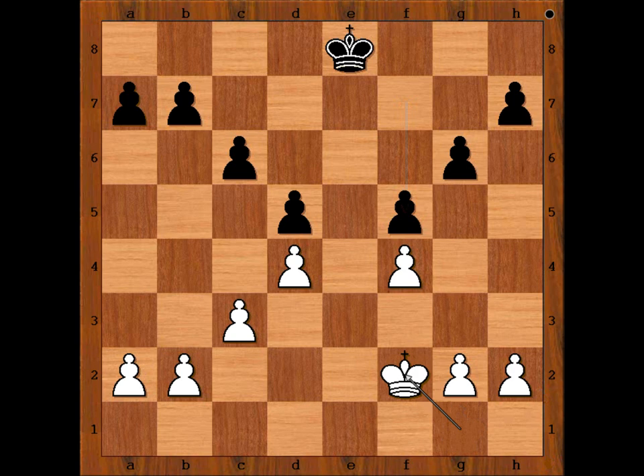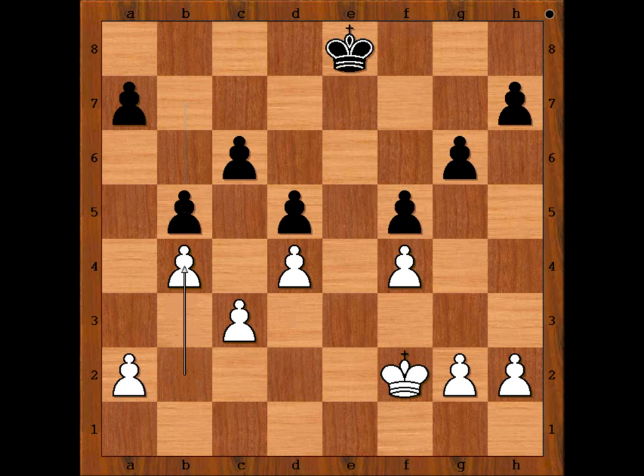f5, king to f2, b5, b4, king to f7, h3, h6, h4, h5 — and the draw was agreed.